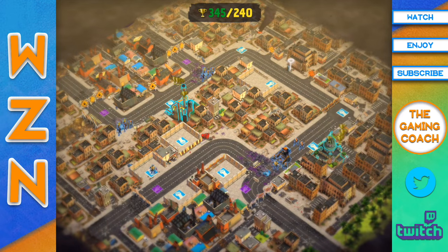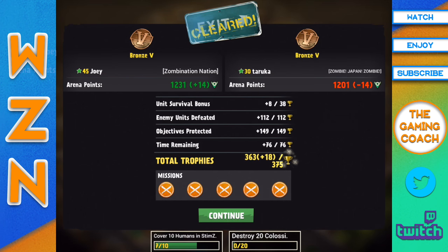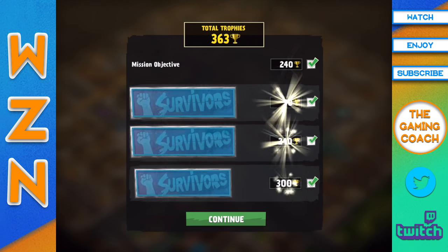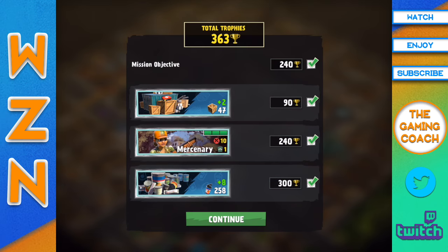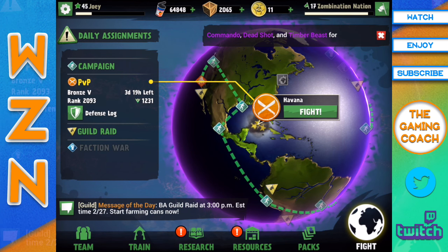One straggler just didn't feel like coming in — dealt with. Alright, results: plus 14, we did pretty darn good — 363, plus 18. Looks like we lost some points on our survival bonus, not the end of the world, but we were perfect everywhere else. I'll take it. Let's check my rewards — got some crates, got a Merc. I'll take it.